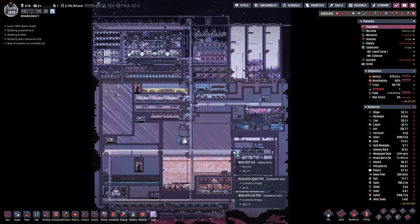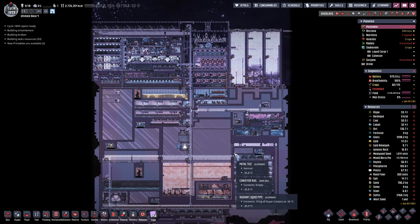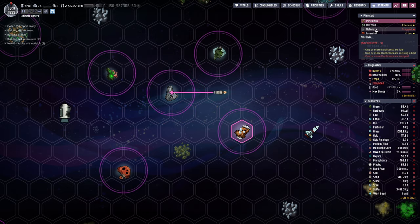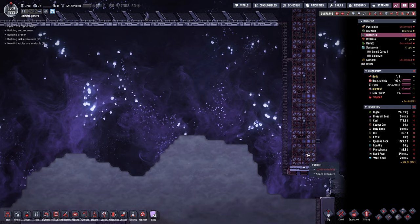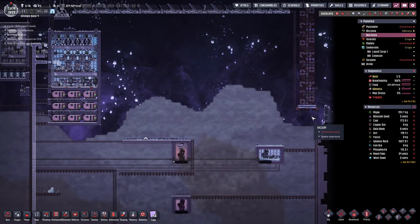Hello everyone, my name is Nathan and today it's time for another episode of Oxygen Not Included here in the Ultimate Base 4.0. In the previous episode we had to abandon ship - well, we didn't really have to. There was another opportunity I just didn't think of. Instead of abandoning the ship, we could just have landed it. But we would have had to disassemble the ship either way because I have no opportunity on this planetoid to refuel it.